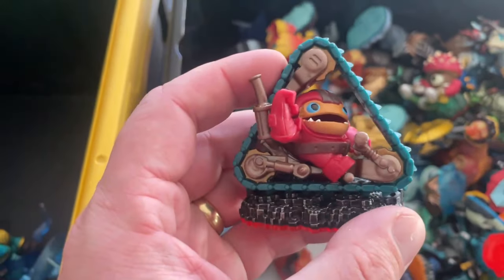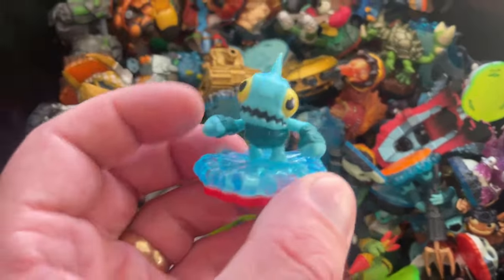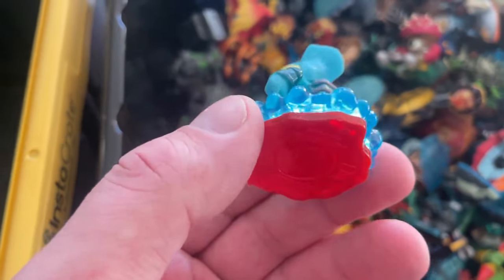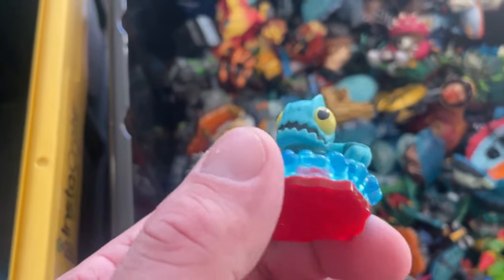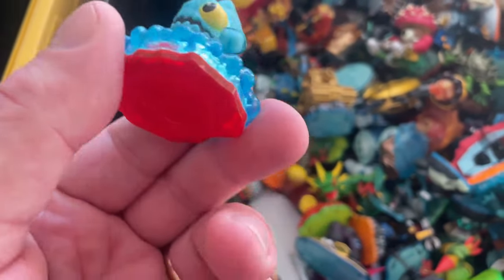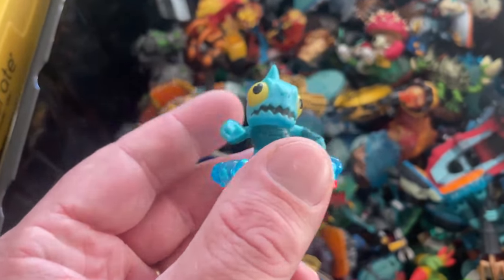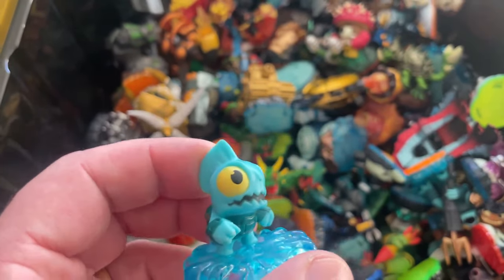This is Treadhead — he's more of a rarer Trap Team character, maybe $10 to $15. This is Gil Runt, one of the Skylander minis. They used to get about $20 plus post, but probably dropped down to that $5 to $10 mark now. I do have a bag full of them. The best time to sell Skylanders is around Christmas — that's when I normally go hard.